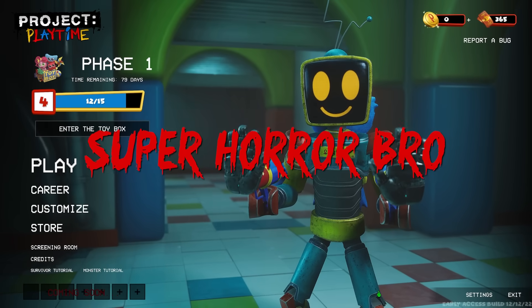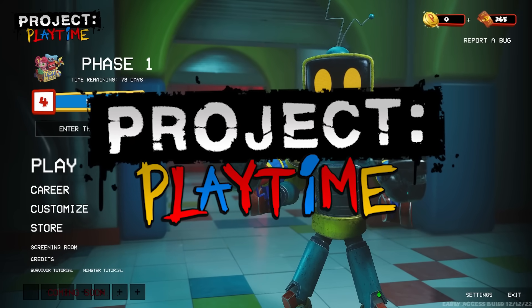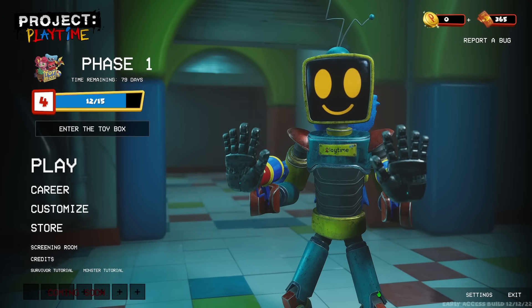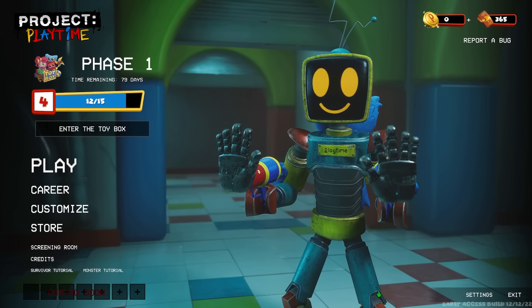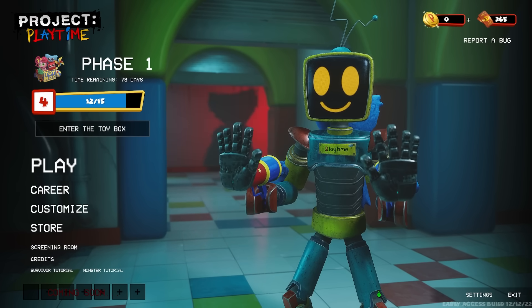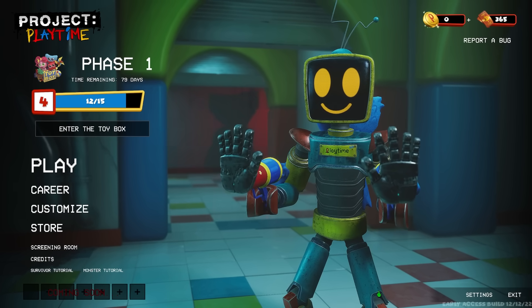Hey guys, SuperHorrorBro Mike here, and in today's video we are playing some more Project Playtime. We're going to be looking at character descriptions for both the player character and the monster characters, as well as going through all of the cosmetics on the Season Pass and seeing what they look like, and finally looking at the abilities for both the player and monster classes that we can upgrade as we unlock points in-game.